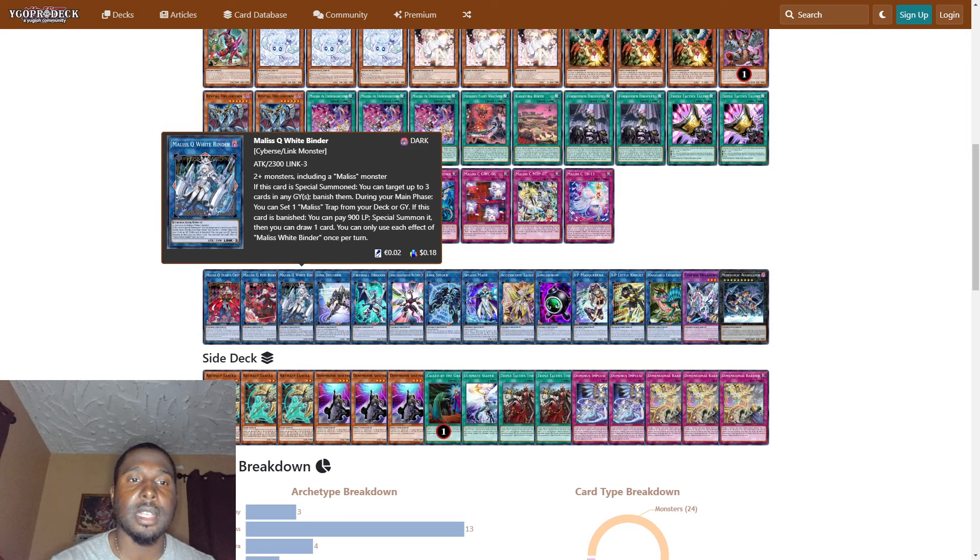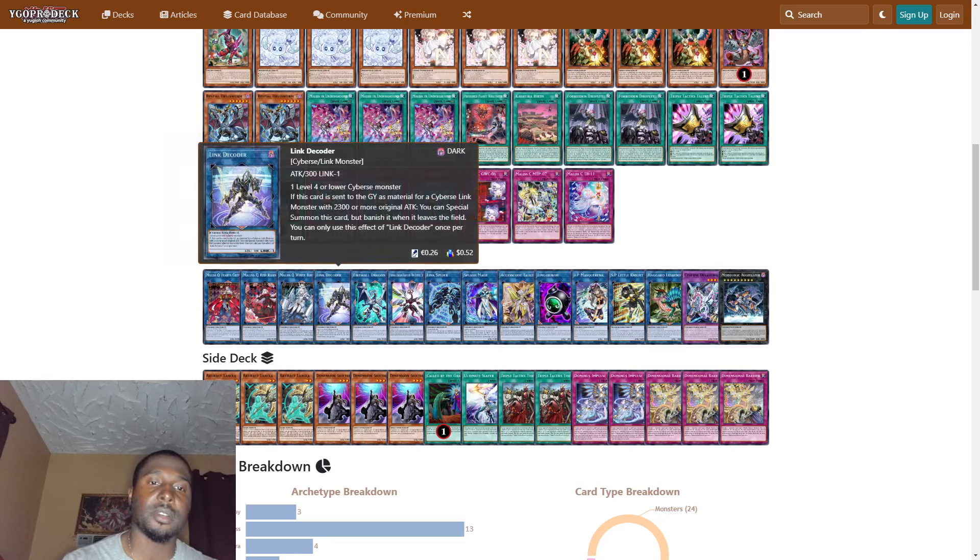One Malice White Binder in the extra deck — if this card is special summoned, you can target up to three cards in any graveyard and banish them. During the main phase, you can set one Malice trap from your deck or graveyard. If this card is banished, you pay 900 life points to special summon it, then draw one card. You can only use each effect of Malice White Binder once per turn.